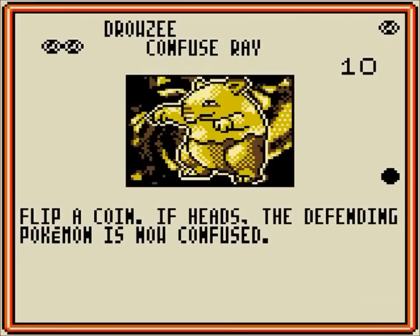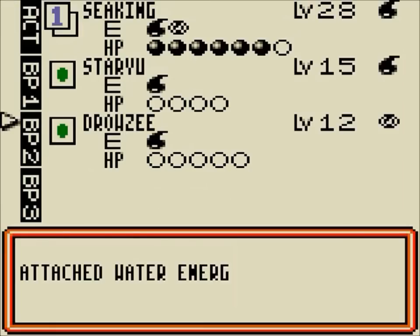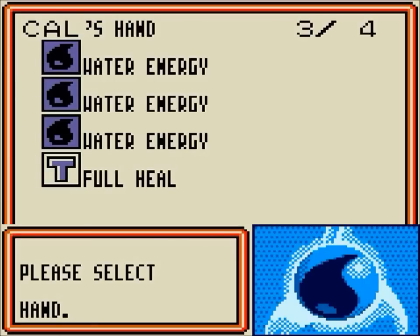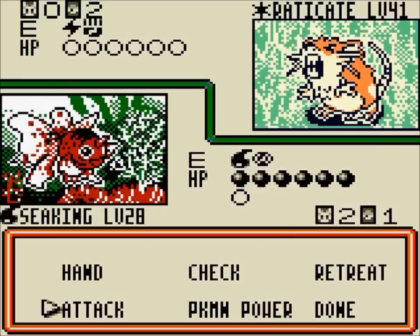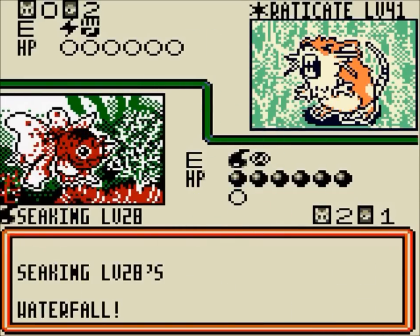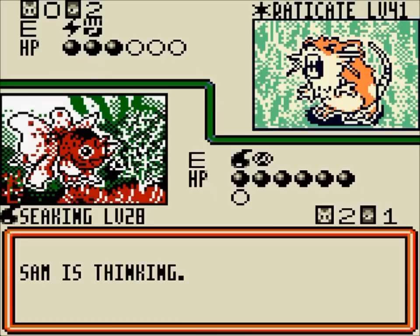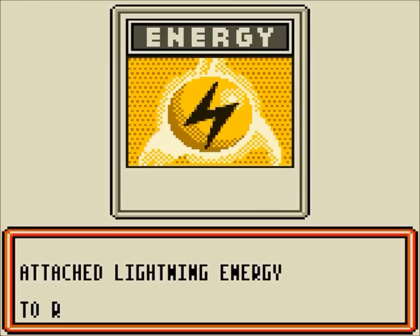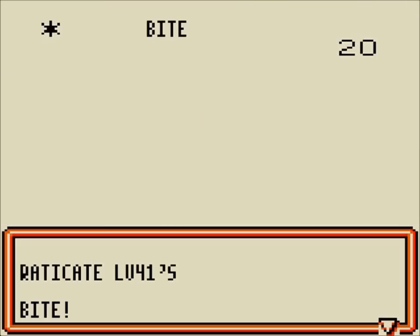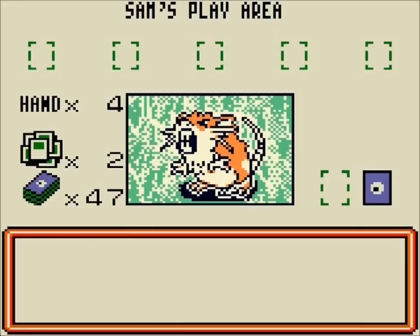Confuse Ray — confusion will be explained as status effects come along, because that's not going to play a role in this particular training match. We'll explain trainers and stuff a bit more later. Basically, trainers are your sort of spell cards if you've ever played Yu-Gi-Oh!, and that's pretty much it — except it's only normal spells, because there wasn't such a thing as tools or stadiums in this day and age. Seaking died — it's not very great.